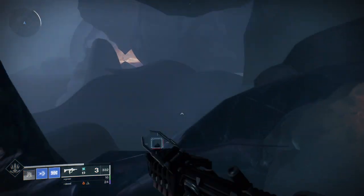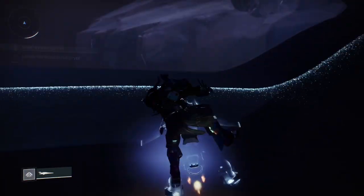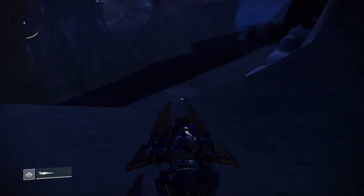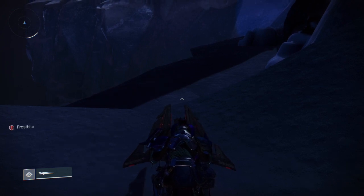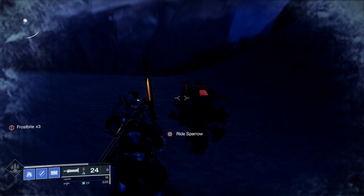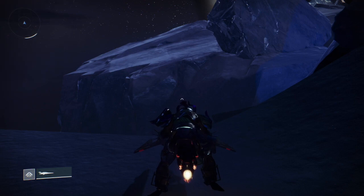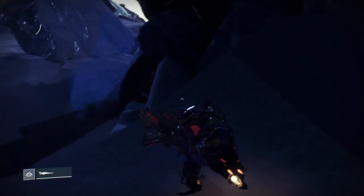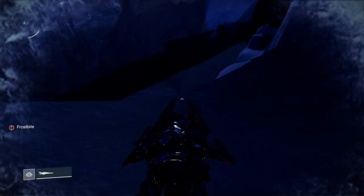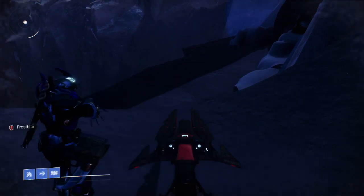When you jump up, I found that you want to jump up and slightly to the right, and then it'll mantle onto the area that you can land on. Once you come down here, you want to place your sparrow around this area right here, and there's a little bit of a delay you have to wait for frostbite to come up. Once you see your frostbite increase, you want to get off your sparrow — but make sure that when you get off, you don't move the sparrow from the spot where the frostbite started to increase.